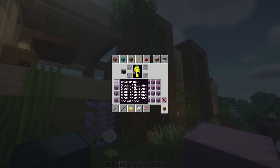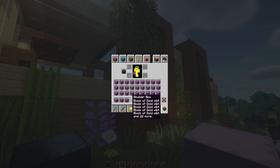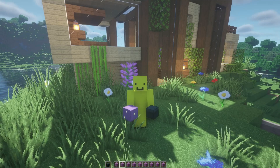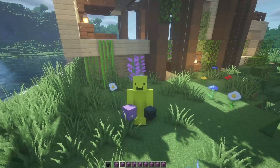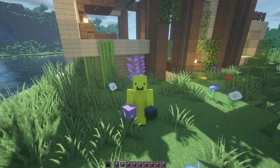If you then fill the entire inventory full of shulkers, you will have another 36 shulker boxes. So in total with the shulkers and the ender chest, you've got 63 shulker boxes right in your pocket, and they will store 108,864 gold blocks.